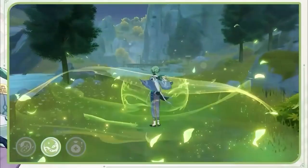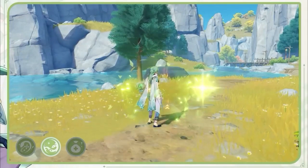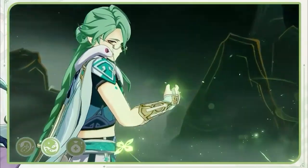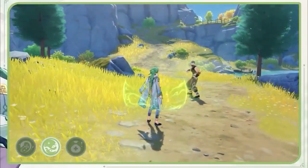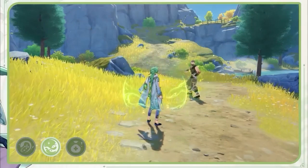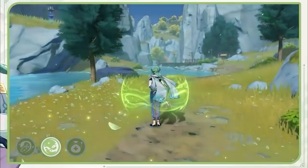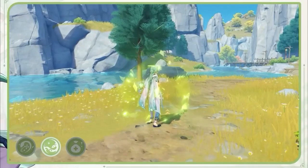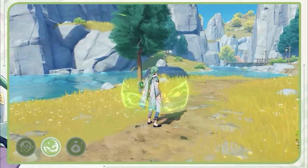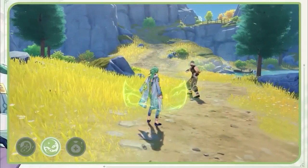For his elemental burst — the most important thing in his kit — when you activate it, it's going to cover you with a shield. It's going to last for a specific duration, and during that time you're going to get a shield every 2.5 seconds. That shield does the same thing as his elemental skill: it heals your active character (not your whole party) and attacks enemies with Dendro. That happens every time the shield expires or is broken before 2.5 seconds. The shield is going to be pretty weak — it's not meant to be a real tank shield. It's just for interruption resistance, so don't count on it absorbing multiple big hits. It regenerates every 2.5 seconds, which is why it's weak.